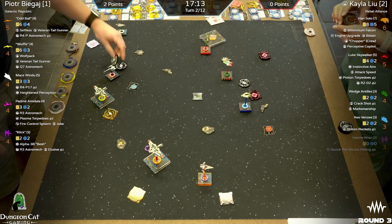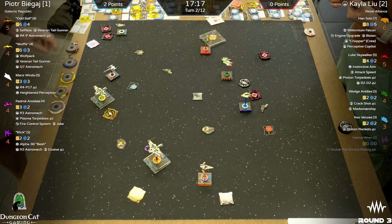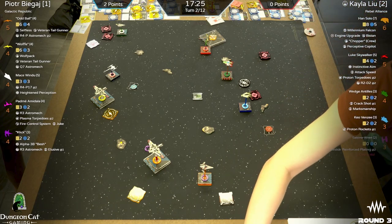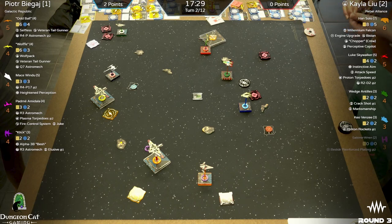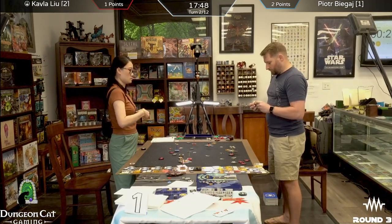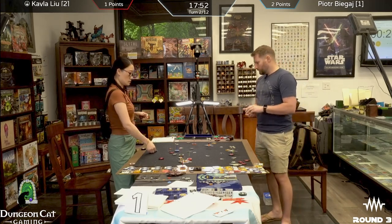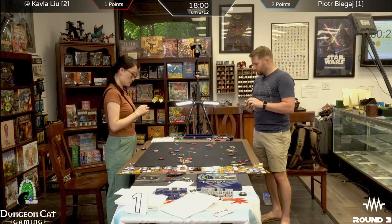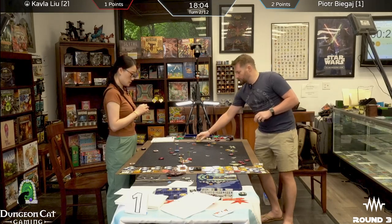You traded two points for one point, you could look at it that way. Though you would have rather gotten more objective points with Sabine. That puts the onus on Peter — he's still got to take that back. That could continue to gain points for Kayla turn over turn. Peter's not particularly close to getting that — Clik could maybe do a three-bank and grab it, but then Clik's not engaging. Still not a bad use of two points.